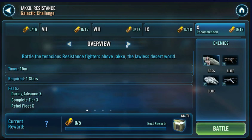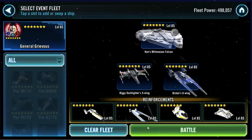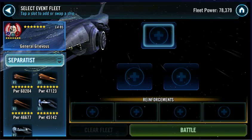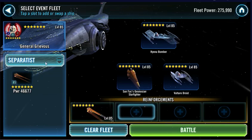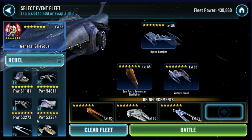Let's just double-check the feats again. Three Rebels, 15 crits. Maybe we'll try and cheese this - because if it works like the previous ones, you don't actually need to have the Rebels in the starting lineup. You can just put three Rebels in the back.